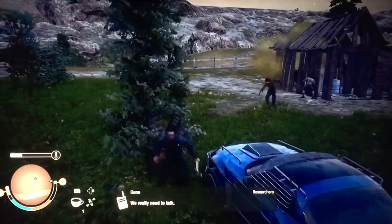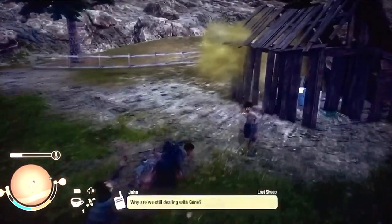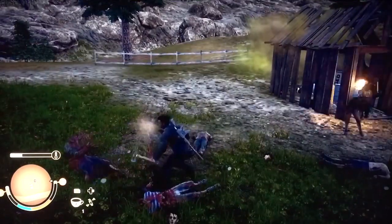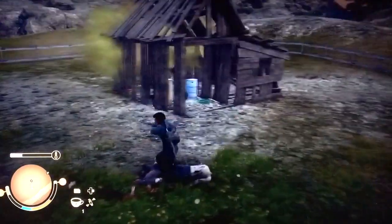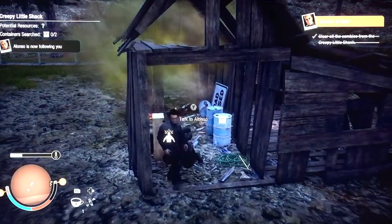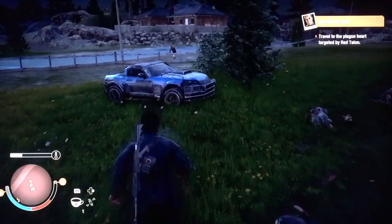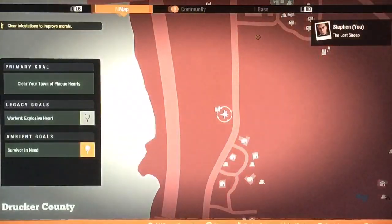Hopefully he doesn't die getting out of there on his own. Stop going in the gas! Get him as a follower — he can die now. As I was saying, he wants to go to the plague heart, but we don't want to go there. So I want to take him to any outpost first.